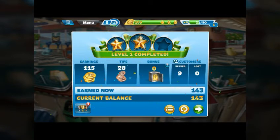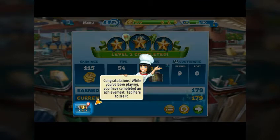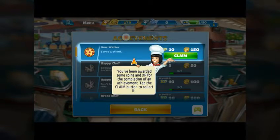Okay, I went over the goal by quite a bit, so 10 bonus! Congratulations — while you've been playing you have completed an achievement. You've been awarded some coins and XP for the completion of an achievement. Tap the claim button to collect it.